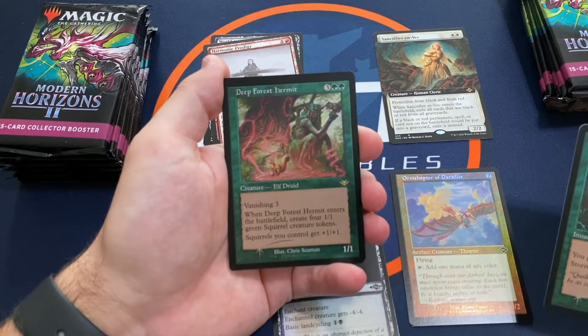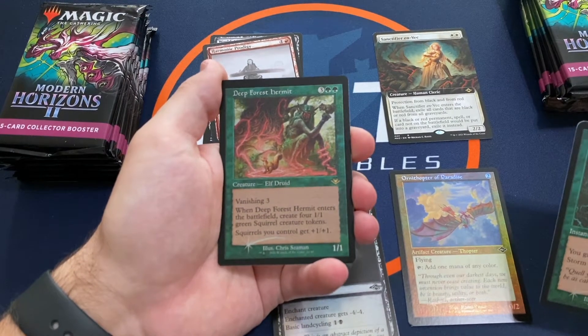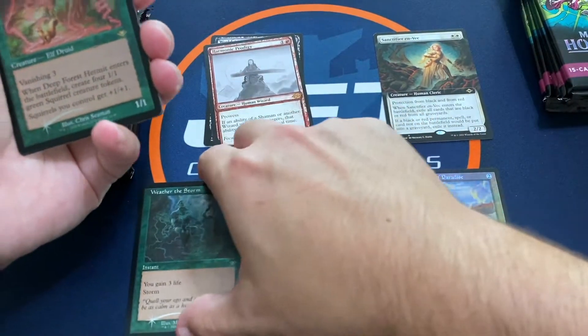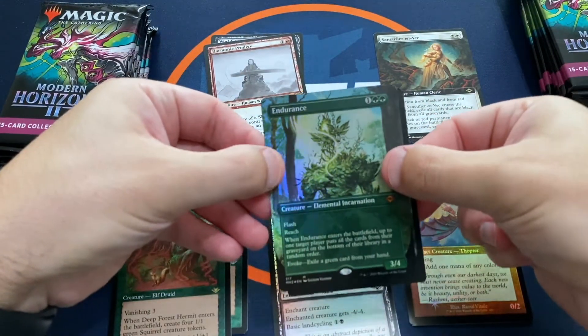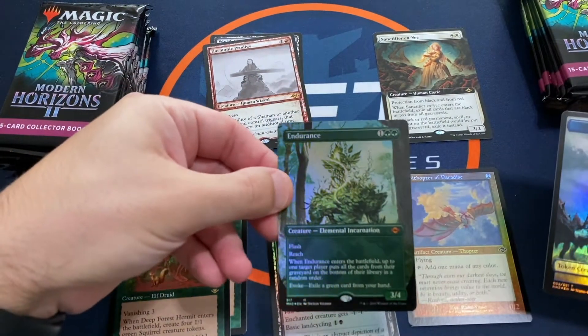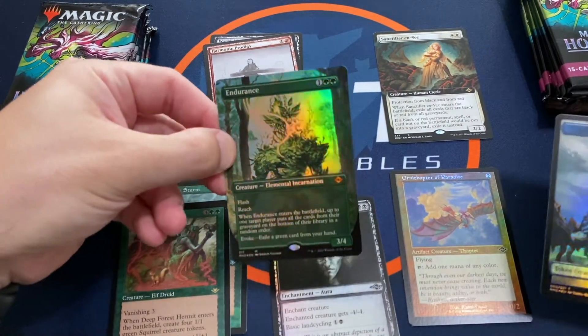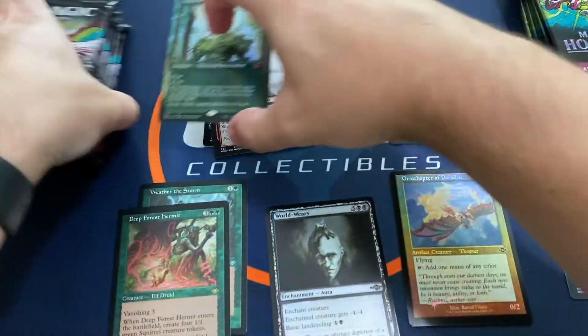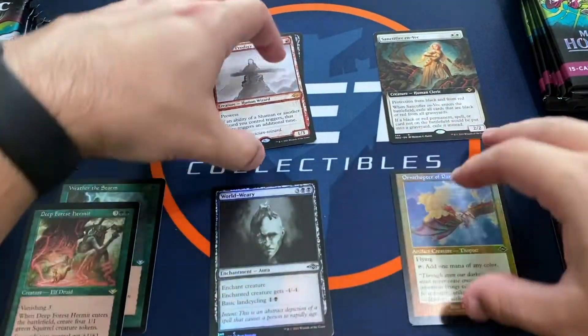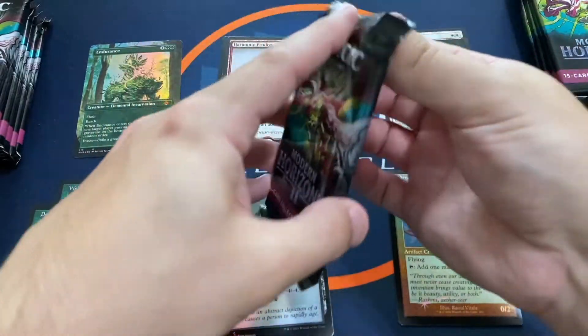And a Deep Forest Hermit — not bad. This card has a lot of buzz after all the squirrels from this set. And then we've got a Borderless Foil Endurance — pretty sweet hit there. And a Crab Squirrel Token. All right, so not bad for the first pack. We'll take that.